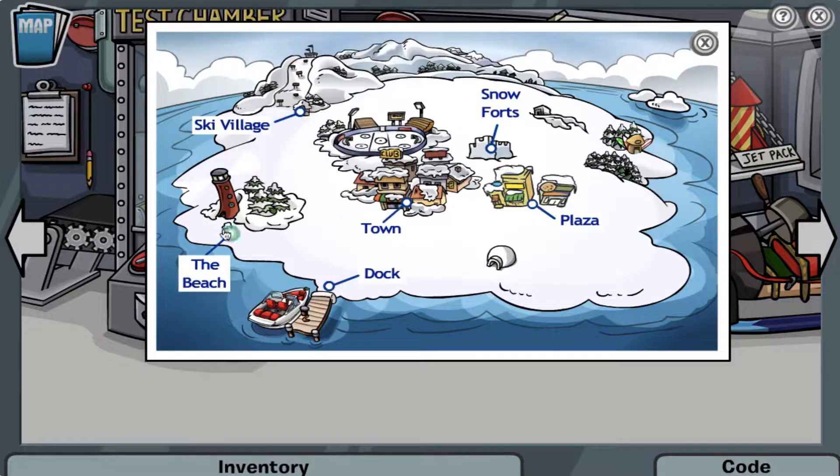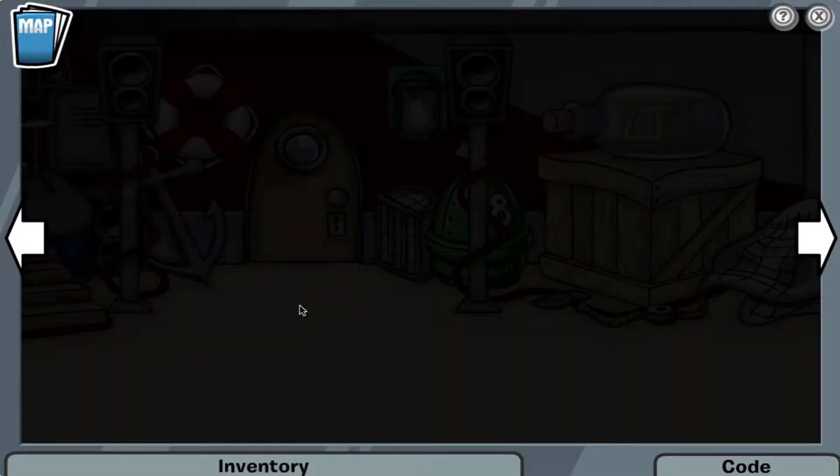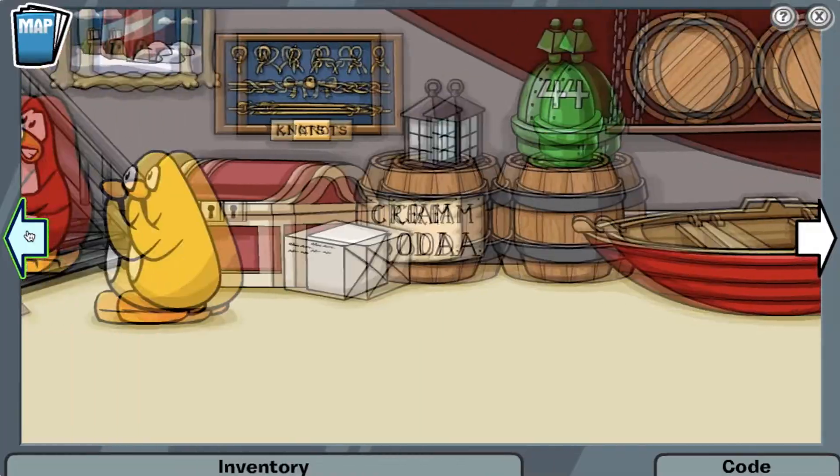You can pick up an AC 1000 at the gadget room and put it in your inventory. At the beach, you can pick up a net and put it in your inventory. At the lighthouse, you can pick up a rope and combine it with the net you just got earlier.